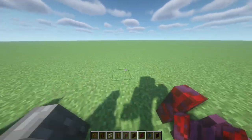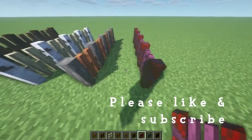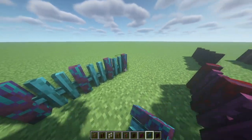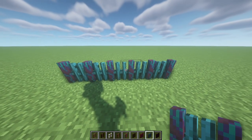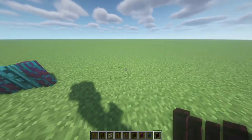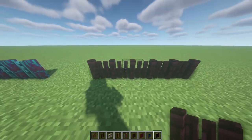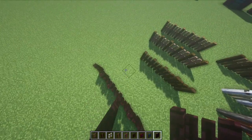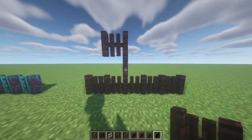Then moving on to the crimson fence — I think if you were doing a nether-themed house, maybe. We've got the warped fence — if you were doing almost like a mermaid theme or near the water, that'd look quite good. And the last one is the nether brick fence, which honestly looks really good. If you were doing a castle, this is really good. You can also pile it up and it still looks great.